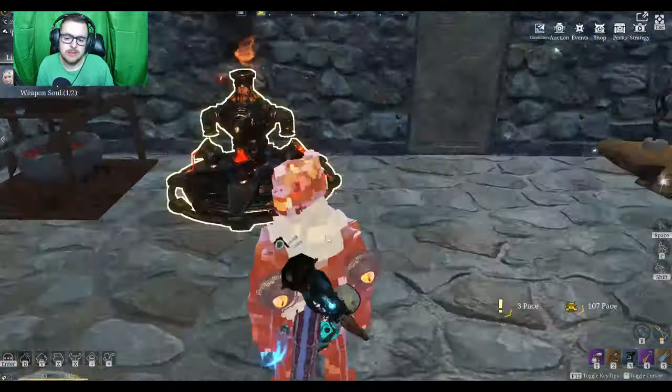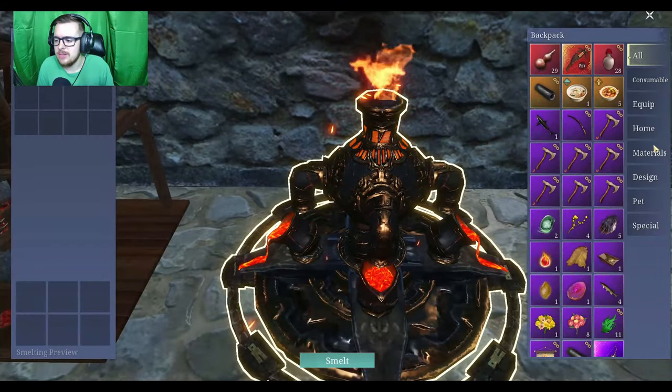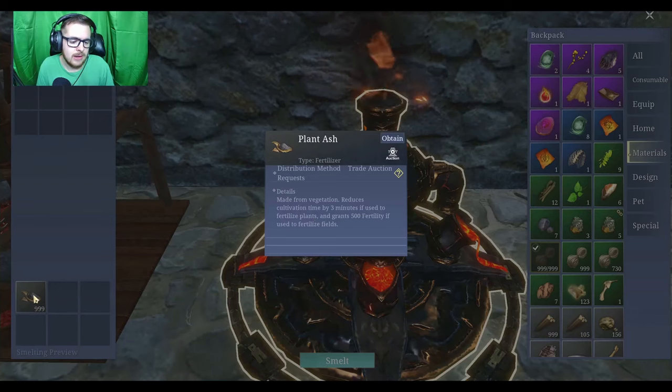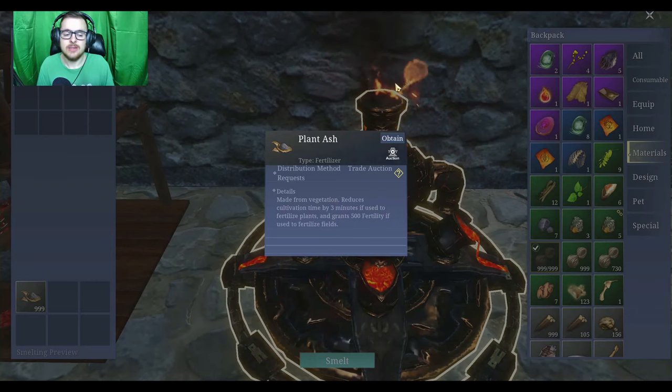The next thing I'm going to show you is the blast furnace, and the reason I'm showing this in relation to farming is — if I go to material, say I've got a lot of fiber I don't need, it turns into plant ash. Plant ash reduces cultivation time by three minutes and grants 500 fertility if used on a fertilizer field, so I'll show you what that does in a minute.